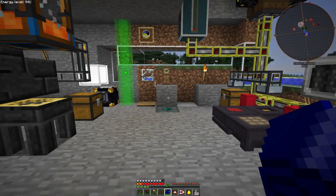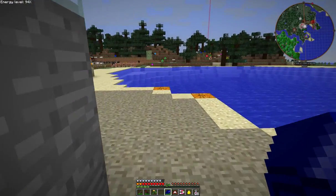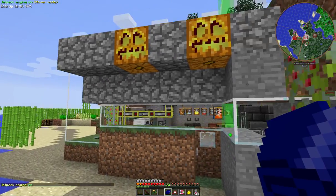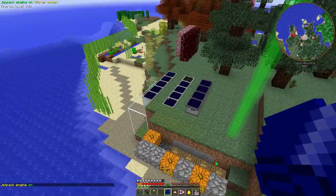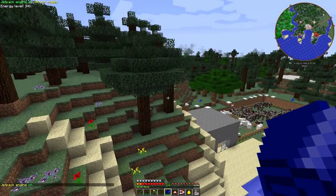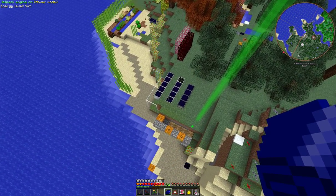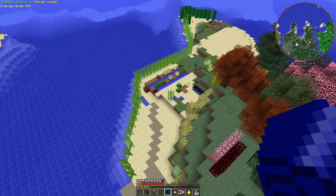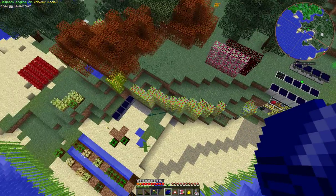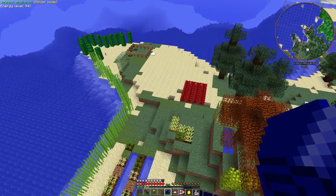Hello everybody and welcome, this is my little abode here. I can get out and it's morning, so I shall just fly around and show you what I have. First of all we have a little island, and on the island I've got quite a few solar panels and a little garden. Generally I don't actually eat anything from the garden except for strawberry raspberry juice.